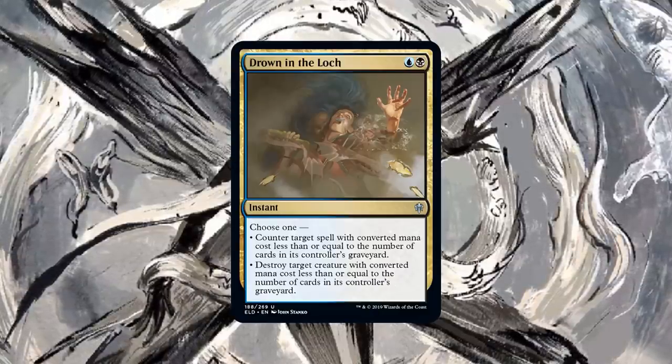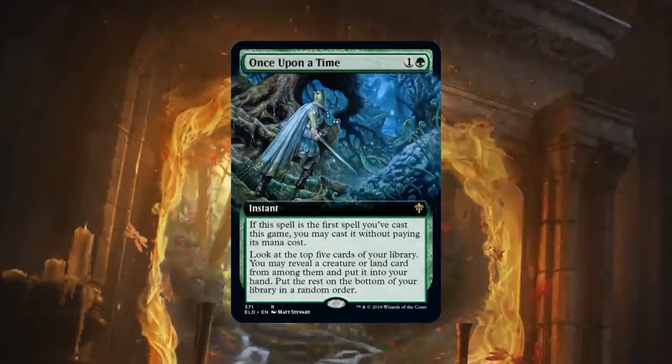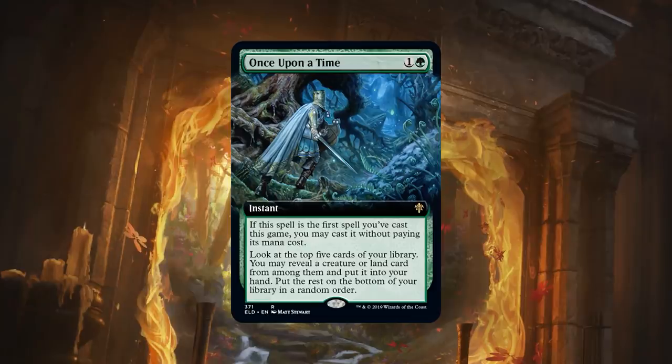Number two on our list: a card that people are a little bit concerned about. Free spells are always scary in Modern. Once Upon a Time — potentially a free spell if it's the first spell you cast for the turn. Worst case, it's only two mana. It's a Seeker to grab something out of your top five — either a creature or a land. What are we doing with Once Upon a Time in the Modern format?